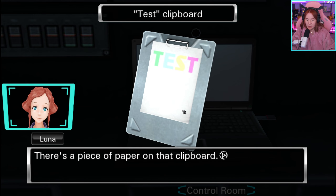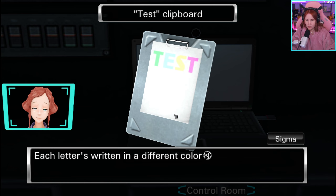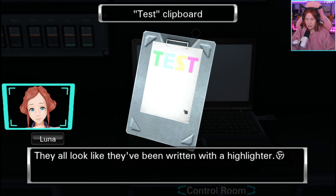There is a piece of paper on that clipboard. It says 'TEST.' Each letter is written in a different color. The T is green, the E is blue, the S is yellow, and the second T is pink. They all look like they've been written with a highlighter.